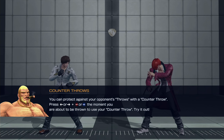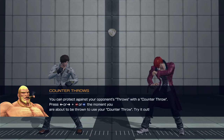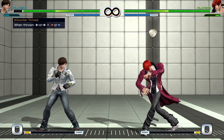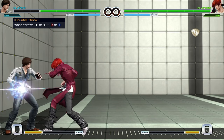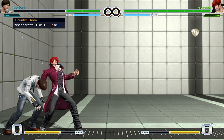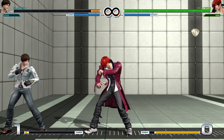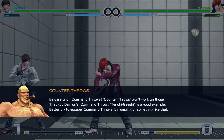You can protect against your opponent's throws with a counter throw — basically a throw break or a tech, called tech hit in Street Fighter. When you see yourself getting thrown, press forward or back plus heavy punch or heavy kick and you'll counter throw. Wow, it's got to be really fast. That is one of the most strict tech throws I've ever seen in a fighting game. You've got to be really fast — that means throws are going to be very powerful in this game.